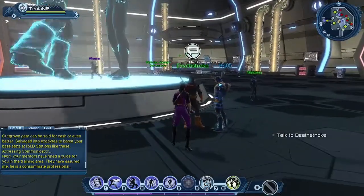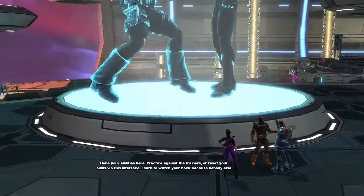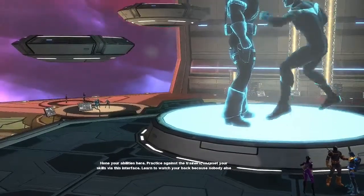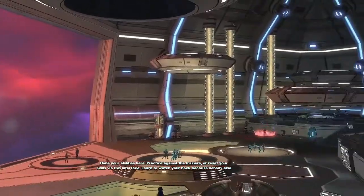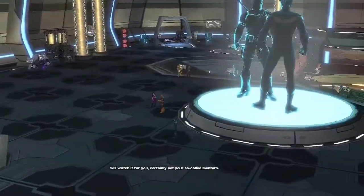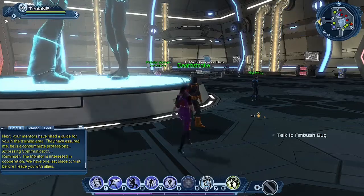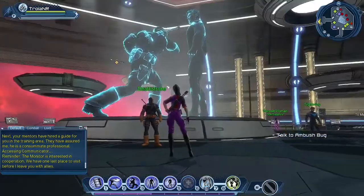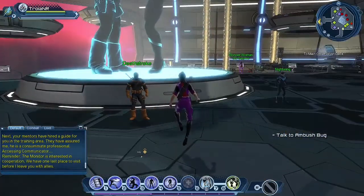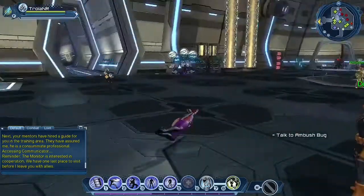Let's talk to Deathstroke. He says: 'Hone your abilities here. Practice against the trainers or reset your skills via this interface. Learn to watch your back because nobody else will watch it for you — certainly not your so-called mentors.' This is interesting — since Nightwing and Deathstroke are here, I thought you had to talk to Deathstroke if you were a villain and Nightwing if you were a hero, but on both ends you have to talk to Deathstroke.